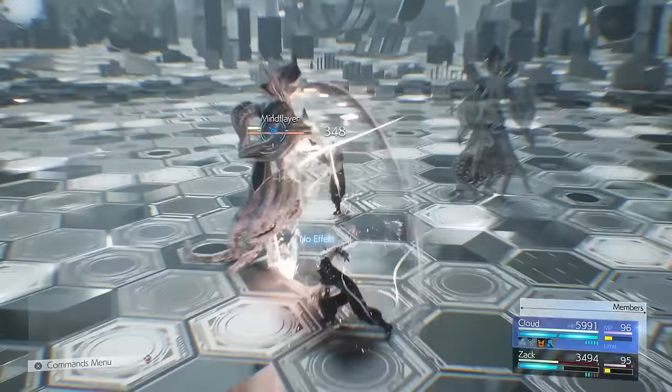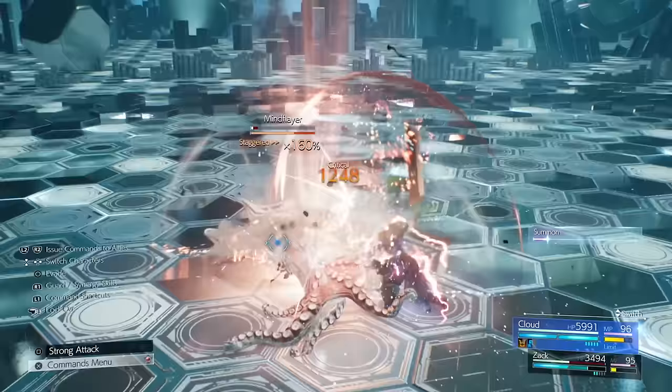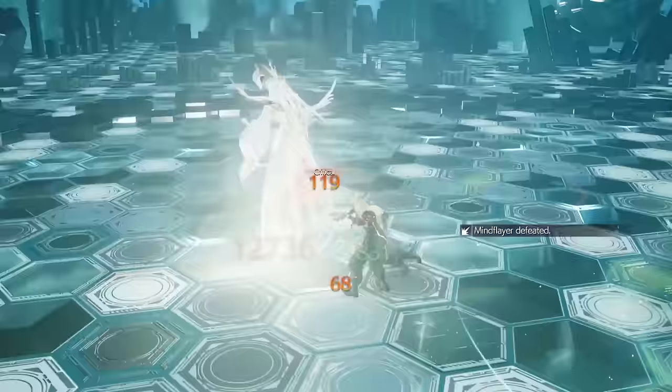I guess you could use your synergy skill — if you use another command with Zac, that would pressure him. And pretty much KO'd. Yeah, once you stagger him, that's pretty much game over.